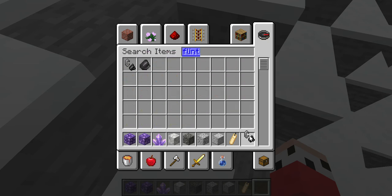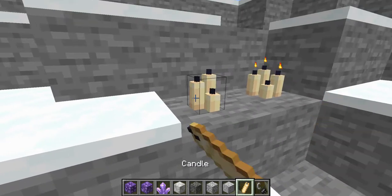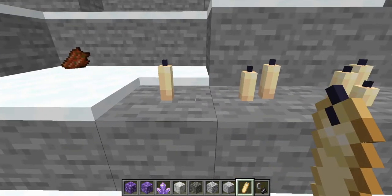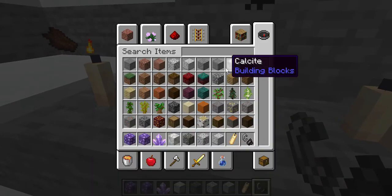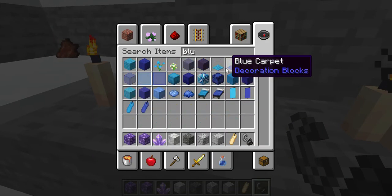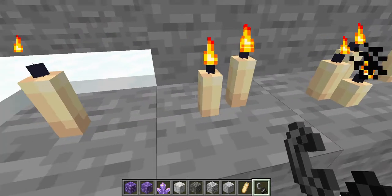Flint and steel to light them. It's like impossible to count how many types there are because you can get like blue candles — it's just crazy.